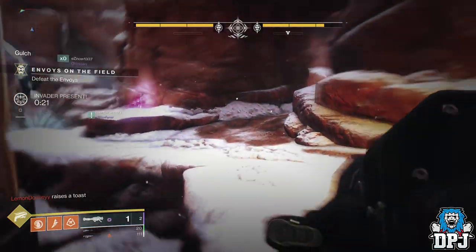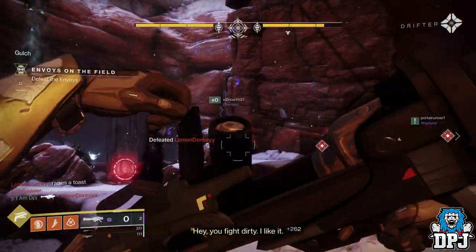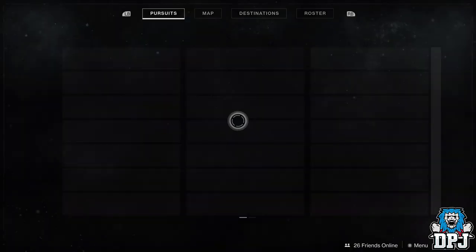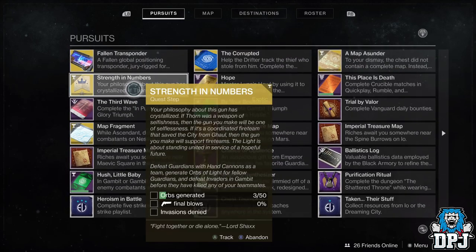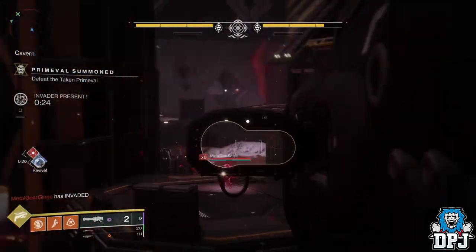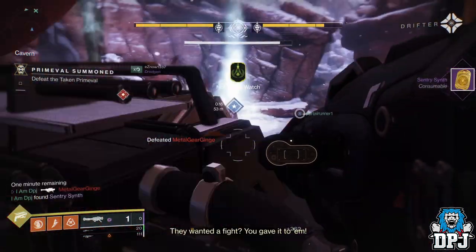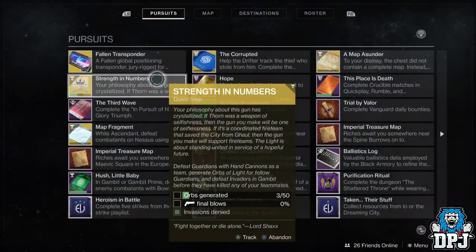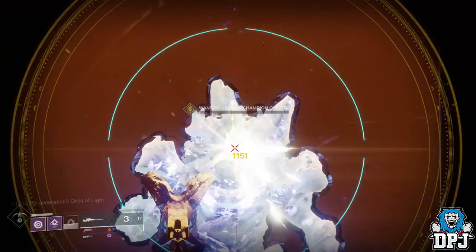I was lucky enough to come across a team who were on this exact same part of the quest, so we were just helping each other out. Strangely, sometimes killing an invader at this step doesn't always register. What I found was that if you earn the medal 'Not On My Watch,' this step completes. As you'll see on screen, I killed an invader and it didn't proc, but then I did it and got the medal and it worked — so I'm not sure what's going on there.